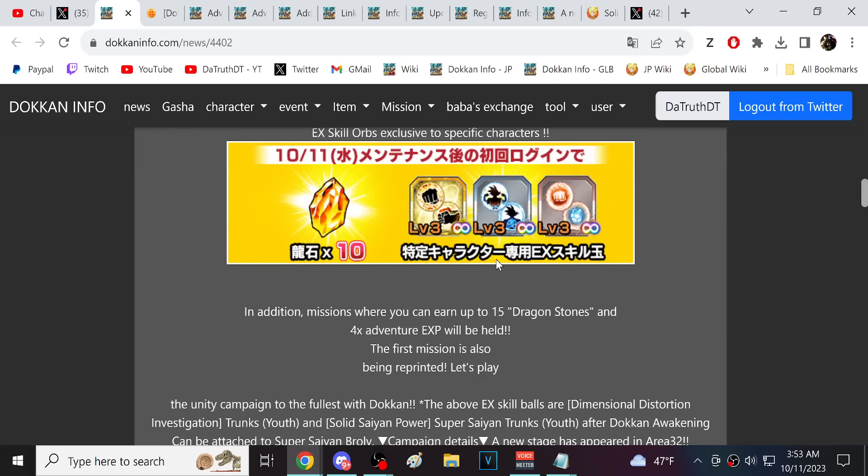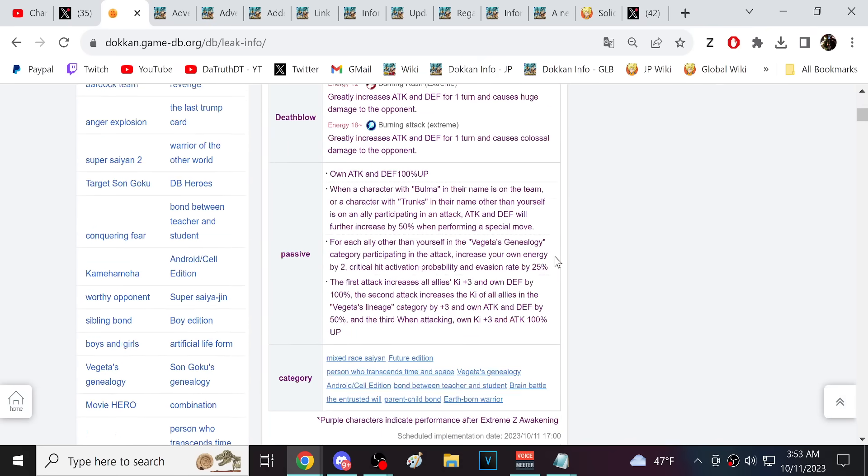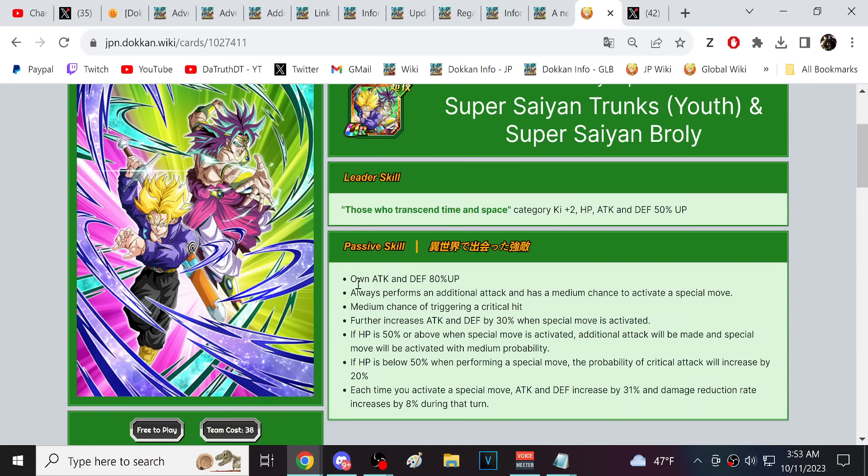Here's a campaign for the quest mode where we can grind EX skill orbs for Broly and Trunks from the new stages. The EX skill orbs look really strong — 500 defense and 500 attack. You get 80 attack per turn, additional medium chance to super, medium chance to crit, 30 attack and defense on super if HP is 50 or above, and if HP is below 50 on super you get an extra 20% crit chance. Every time you activate a super you get 31 attack and defense plus damage reduction during that turn.